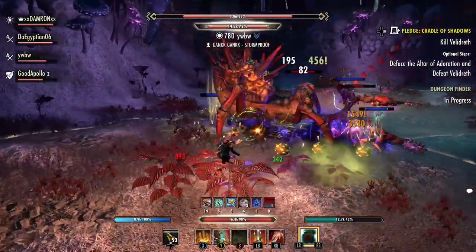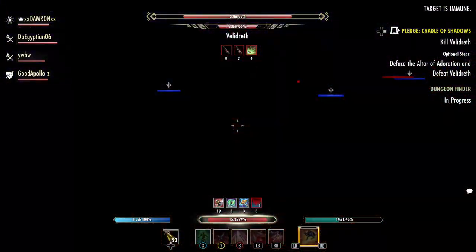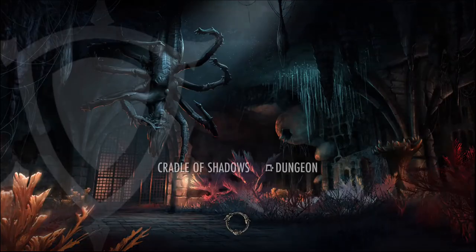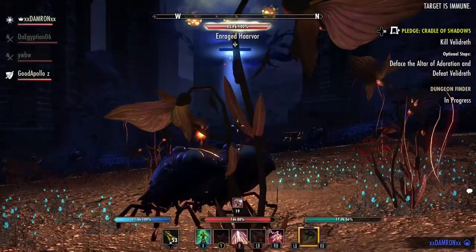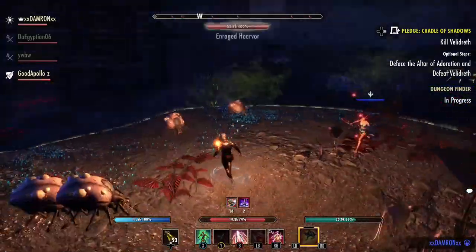She'll also spawn some adds throughout the fight — two of them are going to be Atronauts and Flesh Atronauts. You need to take them down, as they're going to have a little light that you can pick up with your synergy. Periodically, she's going to take you into the catacombs, and that light is going to keep you safe from the darkness.